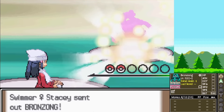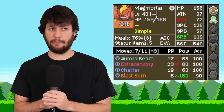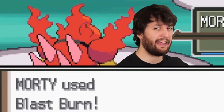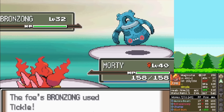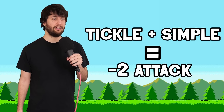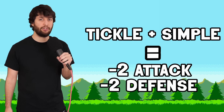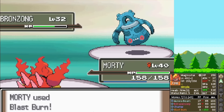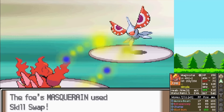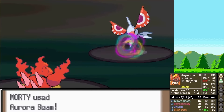Jupiter is someone I have lost to a surprising amount of times. Jupiter leads with a Bronzong, which is scary because we kind of only have Blast Burn for it — which will leave us open for a turn against their ace. We click it anyway and it misses. The Bronzong decides to tickle us, which sucks because we're Simple — it decreases our defense by two stages. We Blast Burn again — lasered. Jupiter's ace is a Masquerain who uses their free turn to use Skill Swap, no longer making us Simple — which was a terrible play on their part.